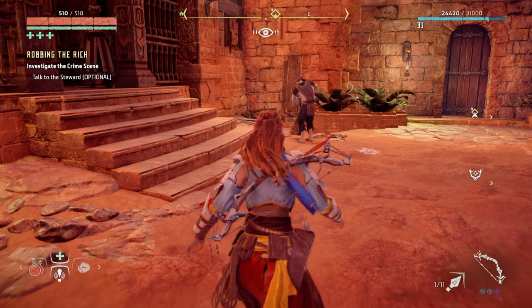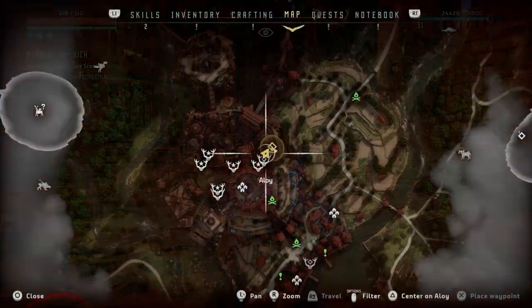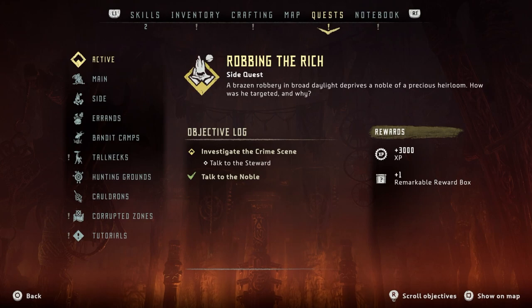Anyway guys, what we're gonna do today is this side quest — or it's an errand, I can't remember. Let me just have a look. Right, side quest: Robbing the Rich. A brazen robbery in broad daylight deprives a noble of a precious heirloom. How was he targeted and why? We got to investigate the crime scene and talk to the steward. This will give us 3000 XP and we get a remarkable reward box. Alright, let's do it.